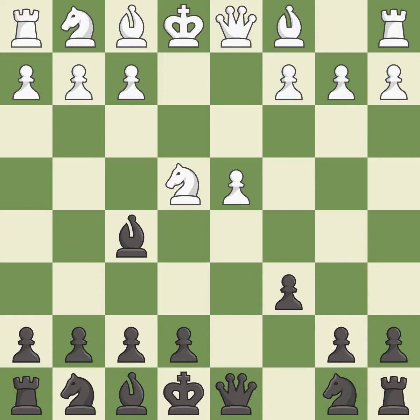Bf5 develops the bishop and attacks the knight on e4. Black can play e7-e6 next without trapping the light-squared bishop on c8.